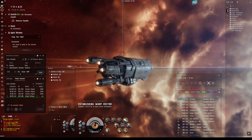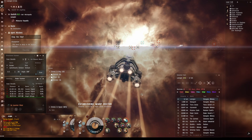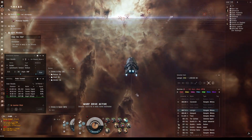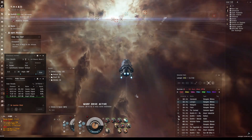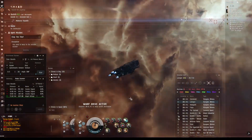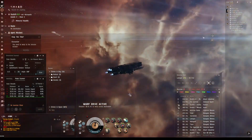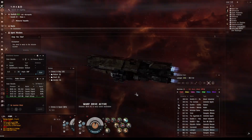Let's boost our speed a little bit. This ship — I love it, but it is slow, slow, slow, slow. The Typhoon Fleet Issue is not quite as slow as the regular Typhoon, but it's still pretty slow. Maybe I might try the railgun variant — the other TFI — just to try something different.